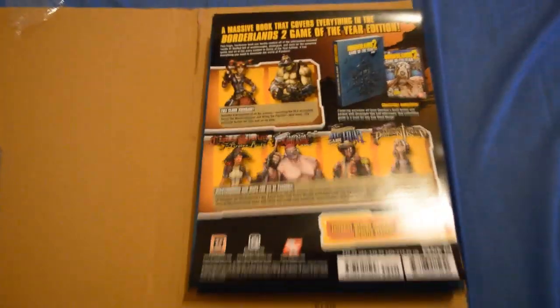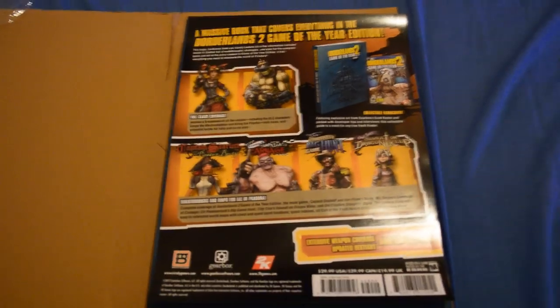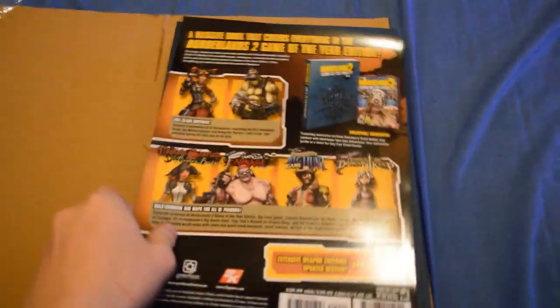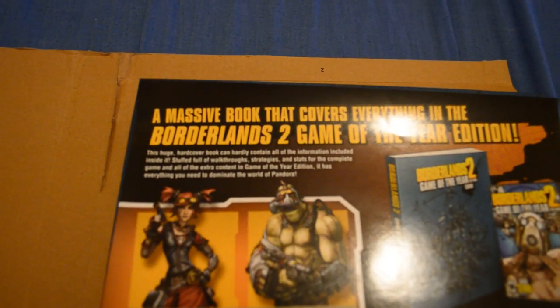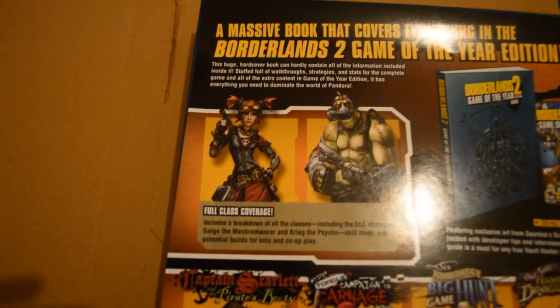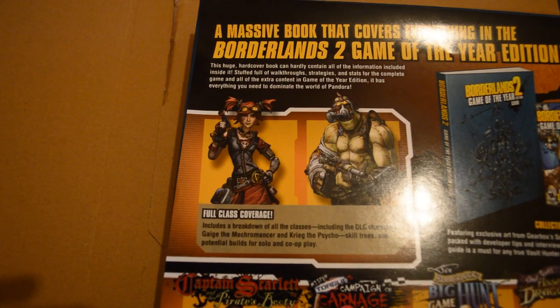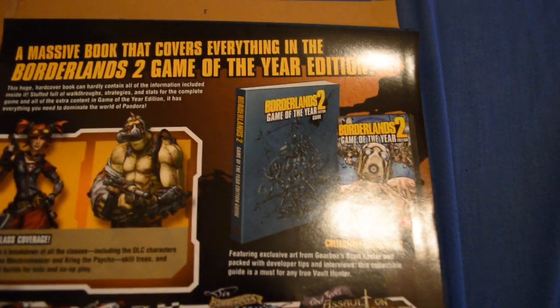I was just about to take it out of the box and show what was on the back of it, which the back is actually just a bit of paper. I'll probably have to manually focus this like a boss. It's a massive book that covers everything in the Borderlands 2 Game of the Year edition, with a little bit of text there showing off the new characters - full class coverage of the new ones, which is the Mecromancer and Krieg. Just outlining the guide and the game.